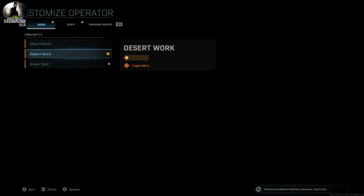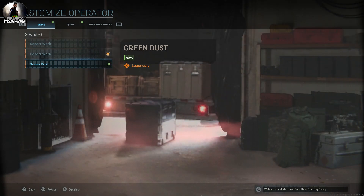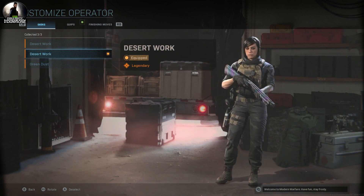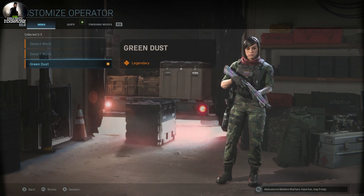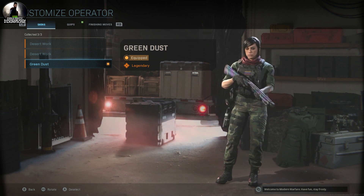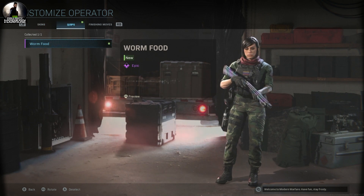As this loads in — here's the Green Dust outfit. I do like that a lot better than this one here. This is the first one you unlock at Stage 2, and this is the one you get for Stage 4 when you complete everything. She also has a voice.